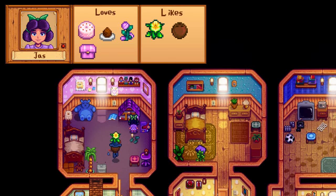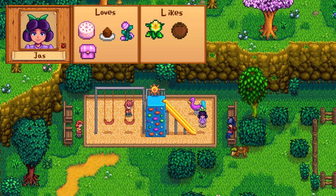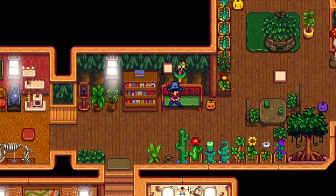Jaz has four loved items: pink cake, plum pudding, fairy rose, and the fairy box. Fairy roses only grow in fall, but there's a small chance of getting one from the traveling cart. She also likes coconuts and daffodil. She can be found at the museum on Tuesdays, Wednesdays, and Fridays. Her birthday is on Summer 4th. The only real perk of raising her friendship is a shared 8-heart cutscene with Vincent, where he shows you how to remove insects from spring onions, making them five times more valuable — which is kinda useless.